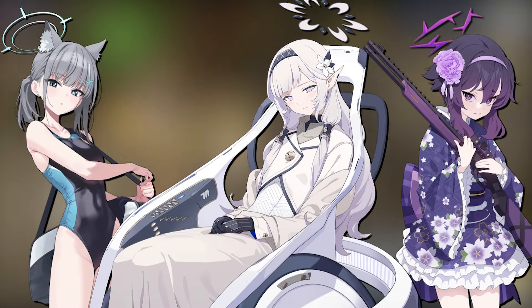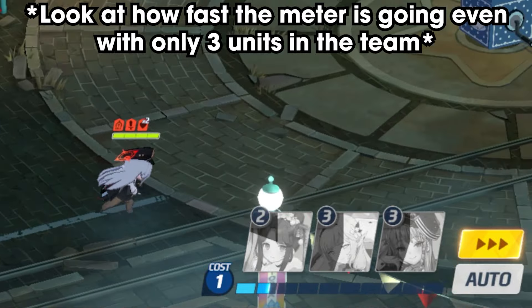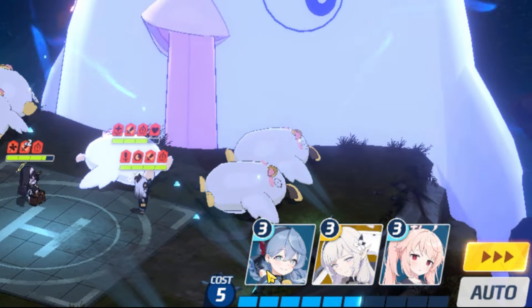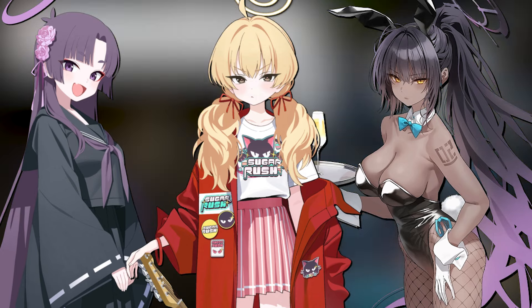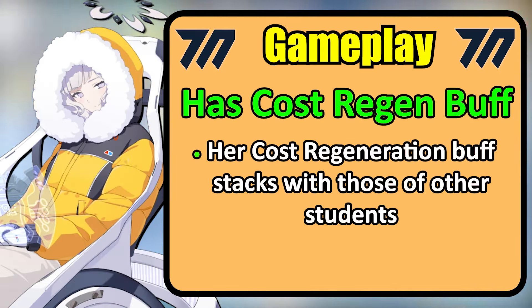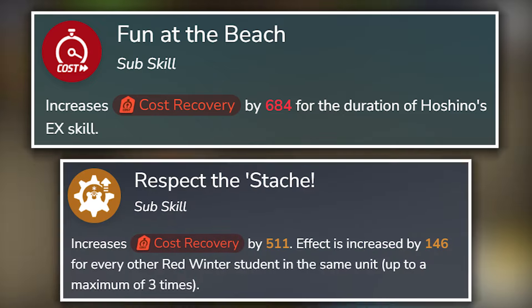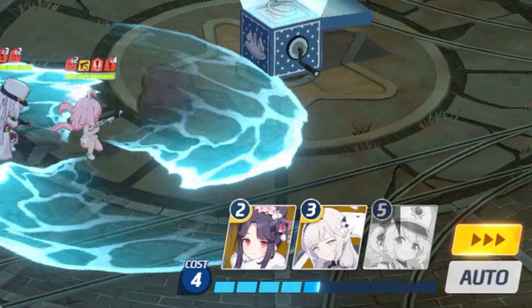Himari can also permanently increase your team's cost regeneration with her sub-skill. There are only three special students so far who have this ability on their sub-skill, with Himari being one of them. It is extremely useful because your cost recovers even faster, allowing you to use your units' EX skills quicker — and this is handy if you're using units with a high EX skill cost. Her cost regeneration actually stacks with those of other students, like Swimsuit Hoshino's sub-skill and Chirino's sub-skill, so if you pair Himari with either one or both of them, cost meter go brr.